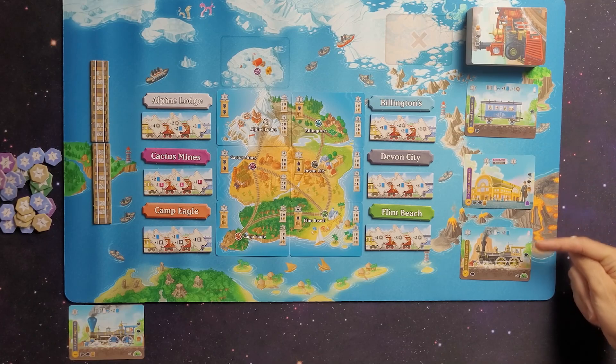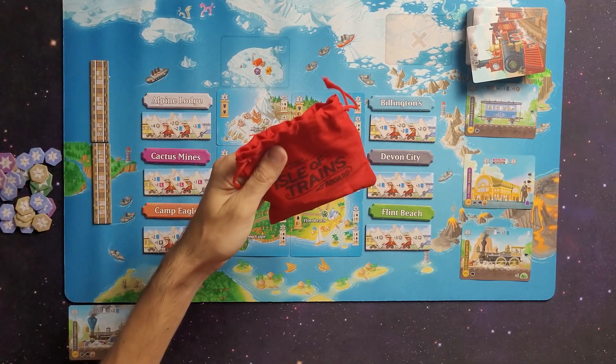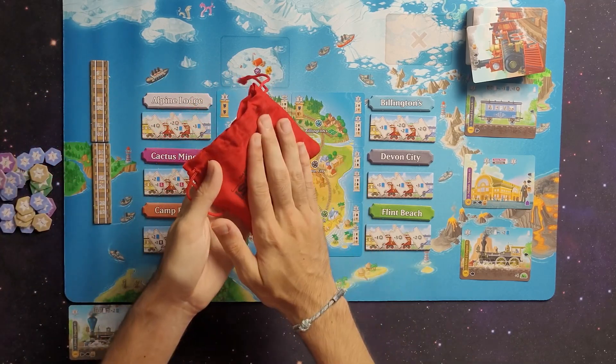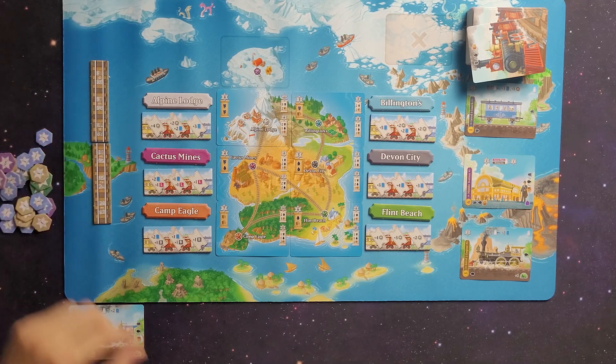The Take action: you can take one card from the display, one card from the top of the deck, or you can draw a passenger from the bag. If you ever try to draw a passenger and the bag is empty, you will gain one victory point marker.